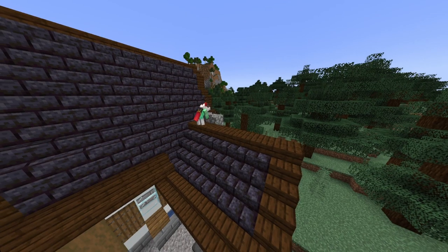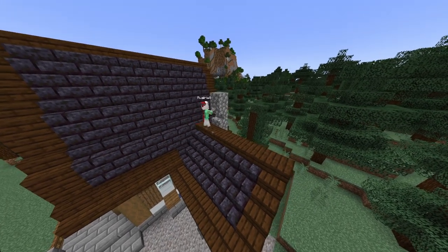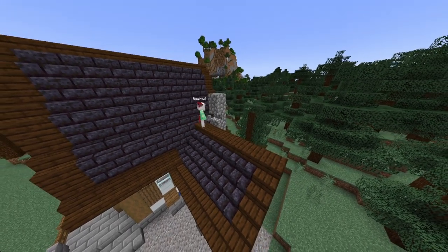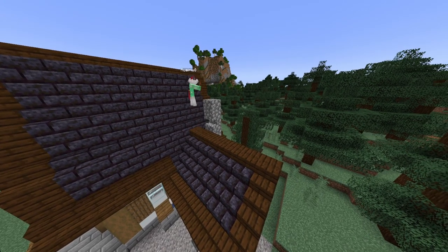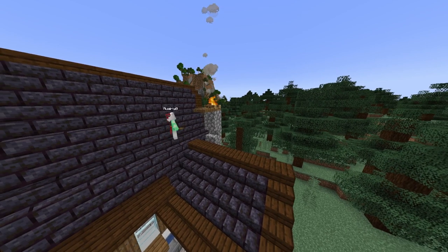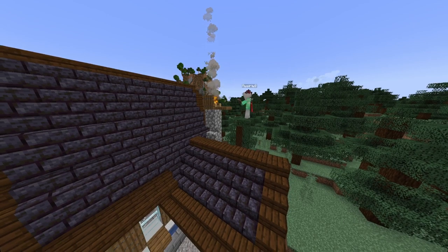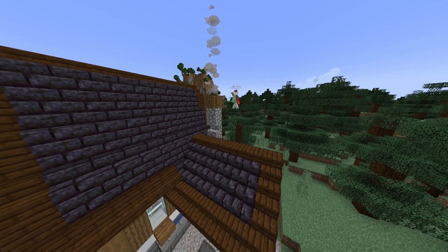Next we want to build our chimney so I punch out a hole just one block over from the main roof, and I just begin to build a little chimney just like this. I place a campfire on top to give us that smoke effect, and then I place spruce trapdoors just along the campfire.